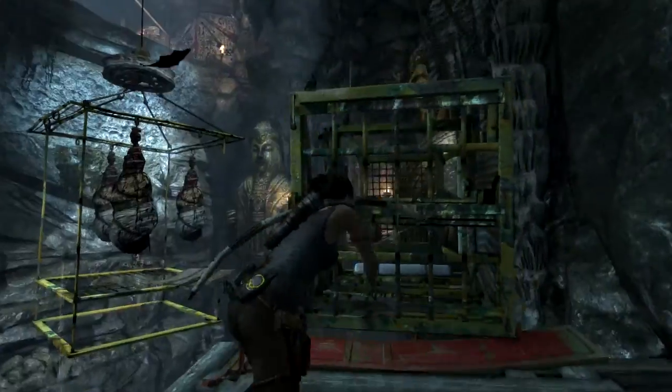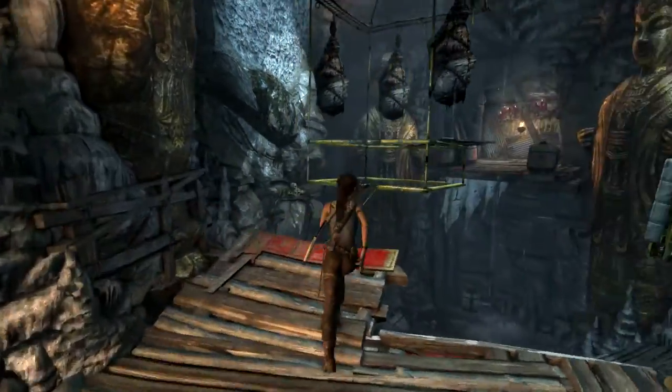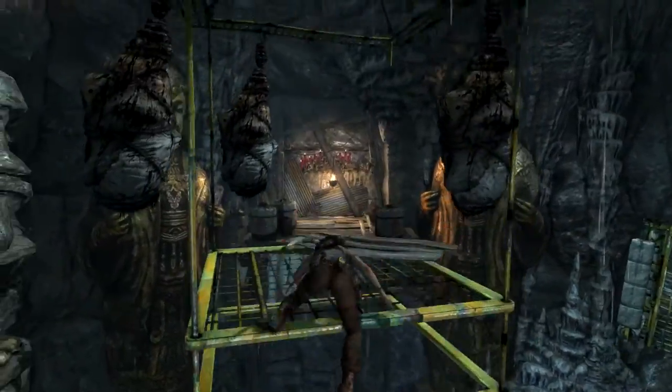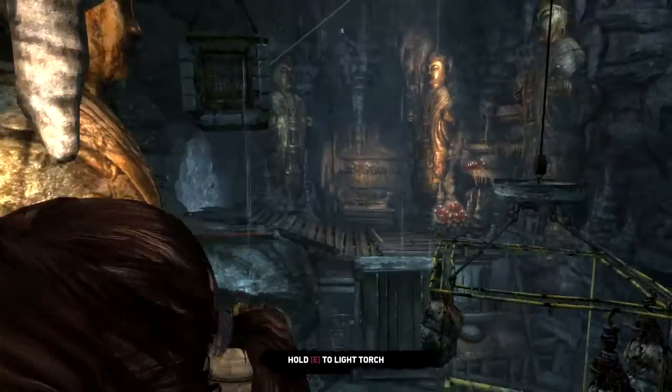To start with, shove the cage off the rock so that the platform with the cloth is raised. Quickly go to the ledge near the raised platform and jump to the platform. If you miss the platform and instead grab the metal bar, you won't be able to get to the other ledge in time.